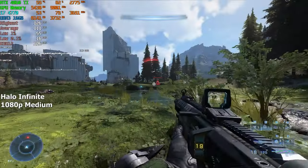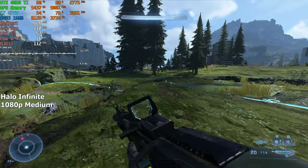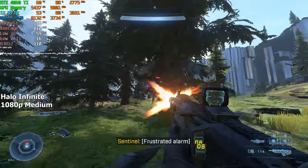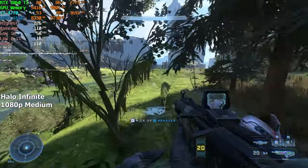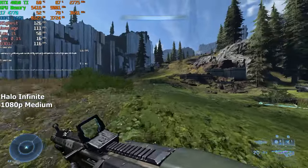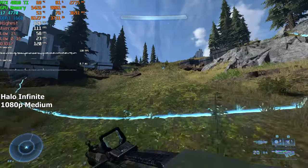Halo Infinite. Even though this game isn't that demanding on the CPU, I was still impressed by the fps we were getting. On medium settings at 1080p, the fps stayed well over 100 — quite impressive for a CPU this old. After running around and fighting enemies for about 10 minutes, we achieved 110 fps on average. I did see a few micro-stutters here and there, but they were pretty much unnoticeable throughout the game.